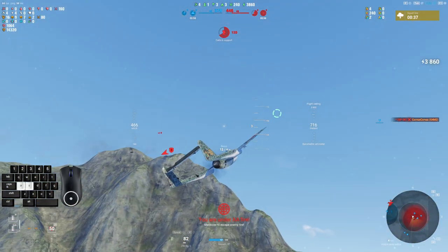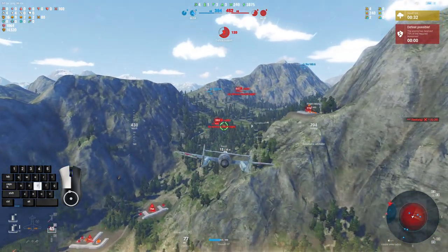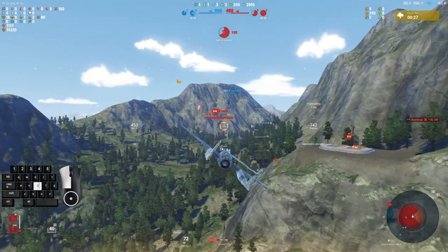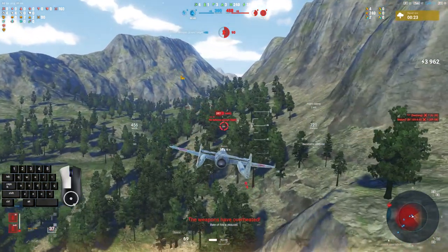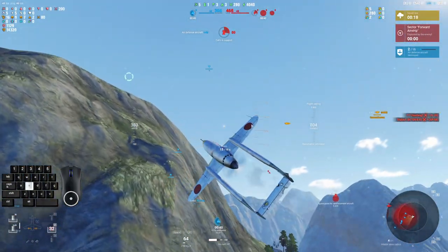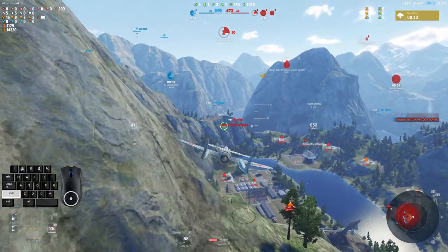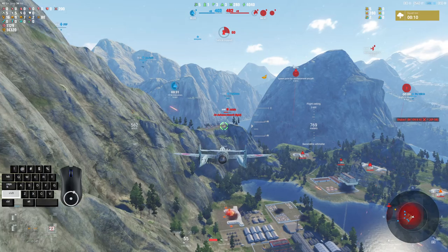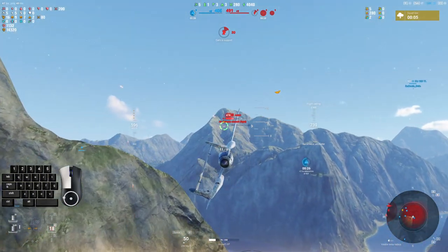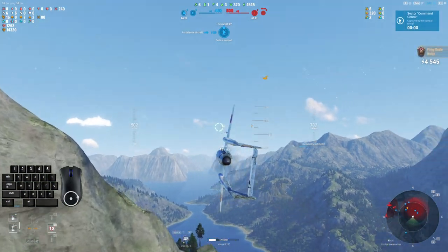They had two command centers and it spawned two bomber flights. We had two command centers and it did not spawn two bomber flights. Is that a bug on this map? I believe it is. I really should talk to Wargaming about that because I've noticed this a couple of times — I was flying with F-22 Hunter the other day and this map did exactly that, and in my mind we would have won if the stupid bomber flight had actually spawned.